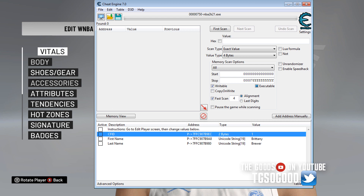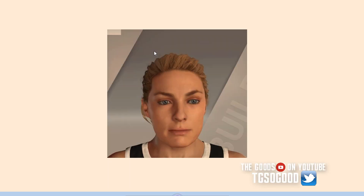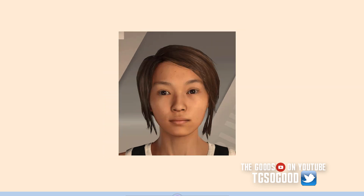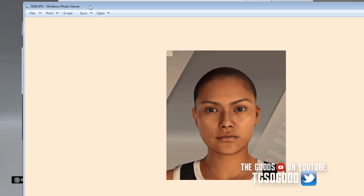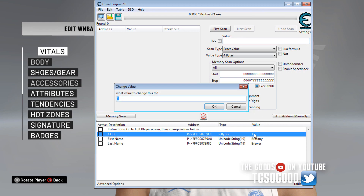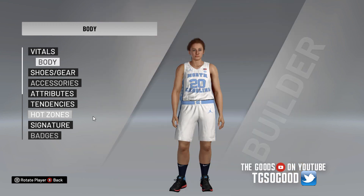I want to update this to a female face, so I've got some reference photos. Let's use this one — this cyber face doesn't actually have any hair to go with it, at least not right now, but I'm going to use it. I double-clicked where it said number one and her cyber face ID is 9049, so I type that in and go back into the game.